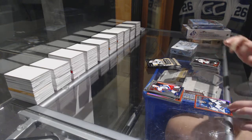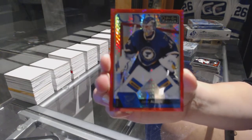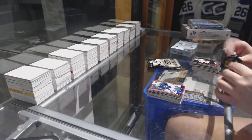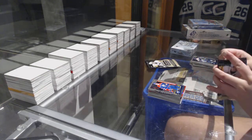Rainbow rookie of Tom Kuhnackl for the Pittsburgh Penguins and a Nick Schmaltz rookie for the Chicago Blackhawks. Sonny Milano rookie for the Columbus Blue Jackets and a Red Prism numbered to 199 for the St. Louis Blues, Jake Allen. Park Personas of Zuccarello for the New York Rangers and a Puljujarvi rookie for the Oilers.